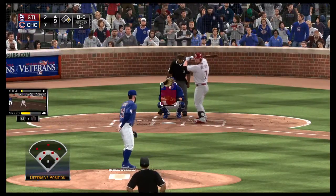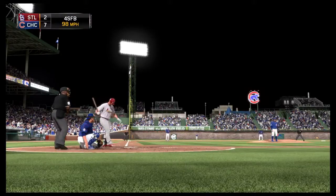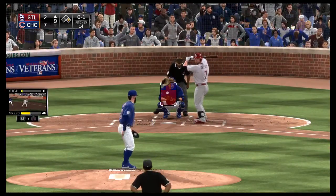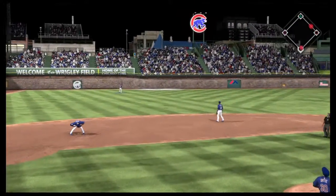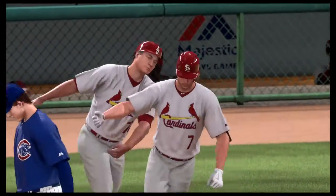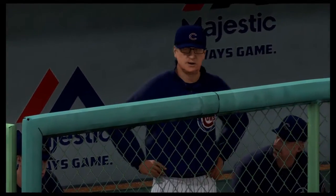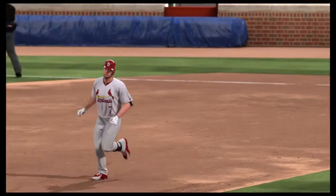Matt Holliday will stand in now — he's been kept quiet out of the number three hole, hitless in his three at-bats. Here's a fastball called for strike one. You can see him trying to be a little more patient. Meanwhile, this ball's given a pretty good ride out to deep left field and that is going to clear the wall — a home run! So a two-run shot for Matt Holliday and it's now a 7-4 ball game.